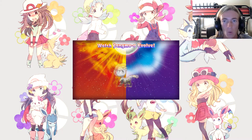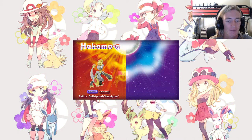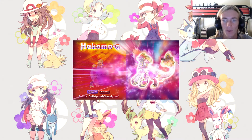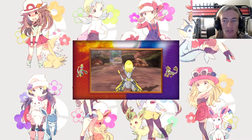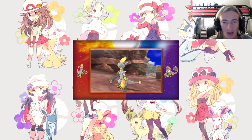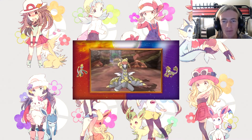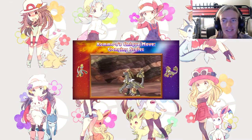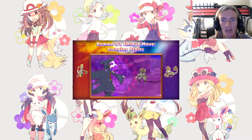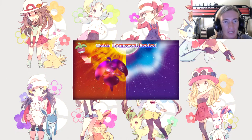Watch Jangmo-o's evolved forms — Hakamo-o is a Dragon/Fighting type with the Bulletproof and Soundproof abilities, and we get Kommo-o, also a Dragon/Fighting type with the same exact abilities. This is the brand new dragon type for Alola. Very cool looking final evolution there — it looks ancient and scaly. Unique move: Clanging Scales.